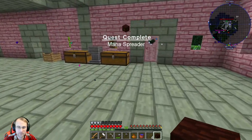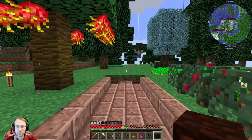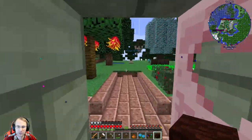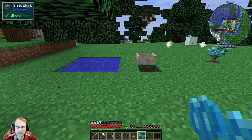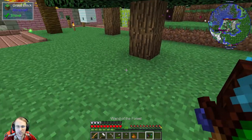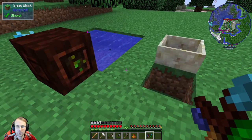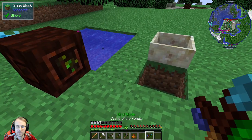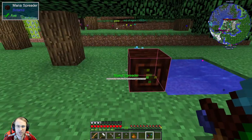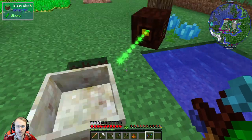Now this mana spreader is going to be very helpful to us. Let's get my wand of the forest back out. This is going to allow us to actually start utilizing the hydrangeas that we got last time. I believe we can stick it right here. Now we're going to put down a mana spreader. With the mana spreader down, you can see it's blasting a laser out — that's where it's sending mana. I'm going to shift right-click to change it to bind mode. Then you right-click on this, right-click on this, shift right-click there, and then it aims it at that. Now it should start generating flora for us.